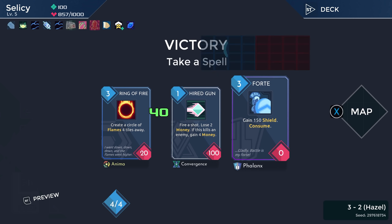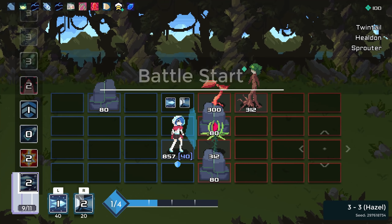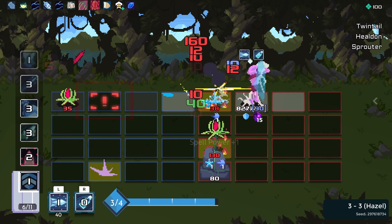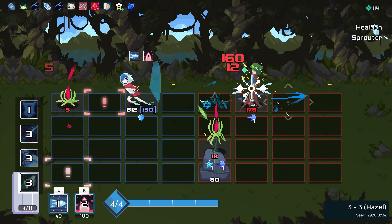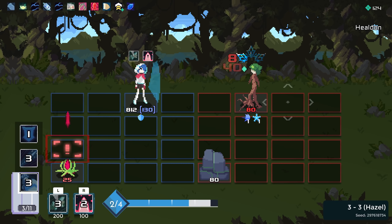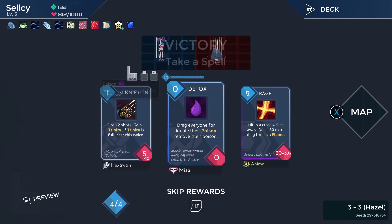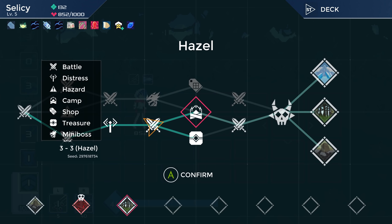Forte here is great — it's a one-time use per battle, 150 shield. I'm good with it. Minigun is so good though. We're taking it and we're going to upgrade it and hope it gives us a 25% chance to apply frost. So it fits our deck — that's basically my hope.